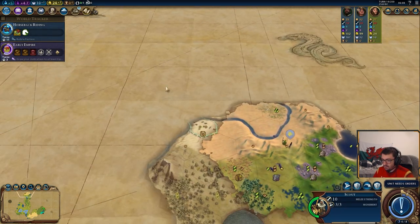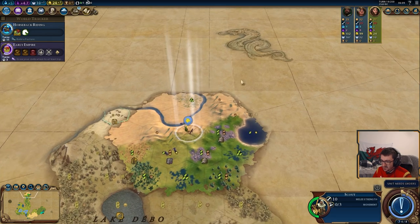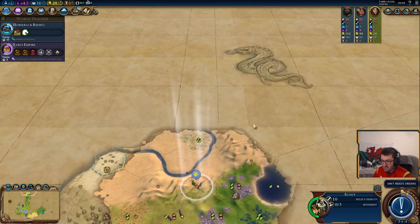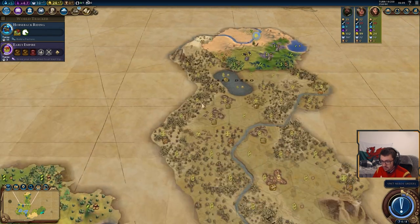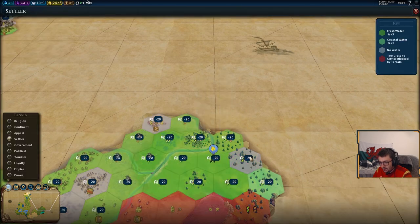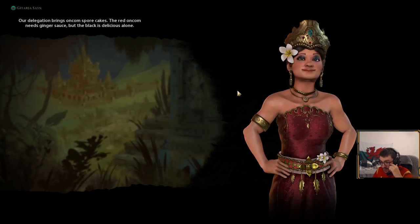Some players like to scout cities to see what's going on, what they've improved, whether they've got horses and that sort of thing. But I like to scout around their lands because, for all I know, they could have sent absolutely nothing in this direction and we might be able to find ourselves some goodie huts.